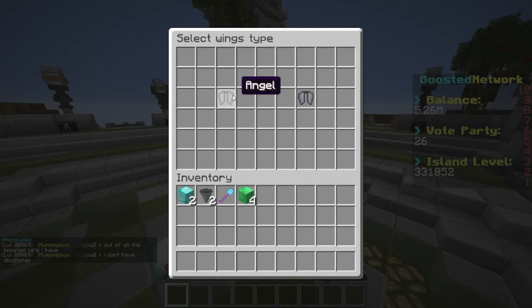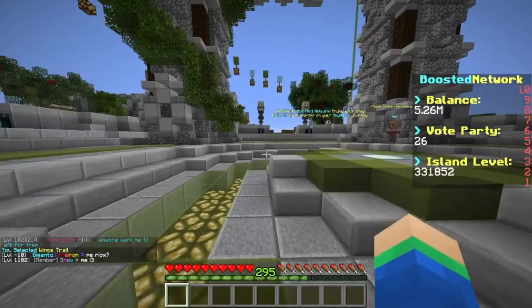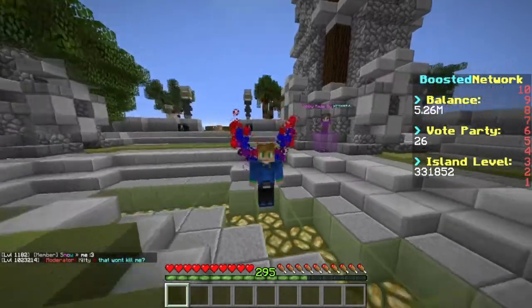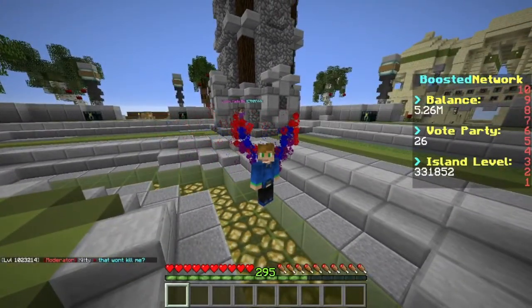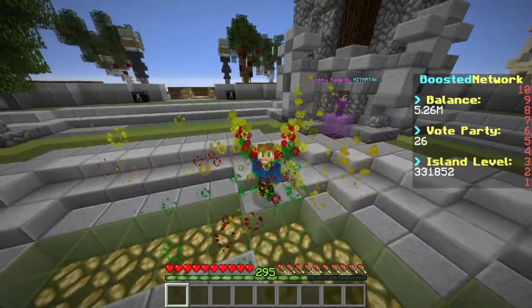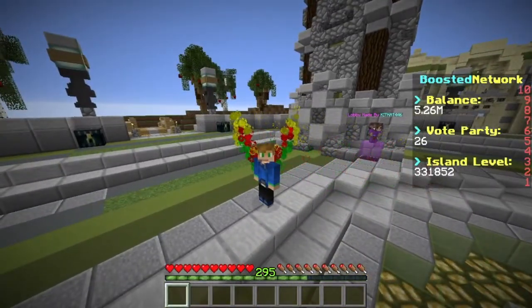I think we're going to start off with the angel wings and we can pick different colors. The first color I'm going to go with is blue, and then let's do like red or something. We need to pick one more — let's go with purple. Once you pick three colors, it'll put those three colors into the wings. As you can see, we got the red, blue, and purple wings over here, which actually looks super crazy. I just went and tried a different color, and I think this color has to be my favorite.